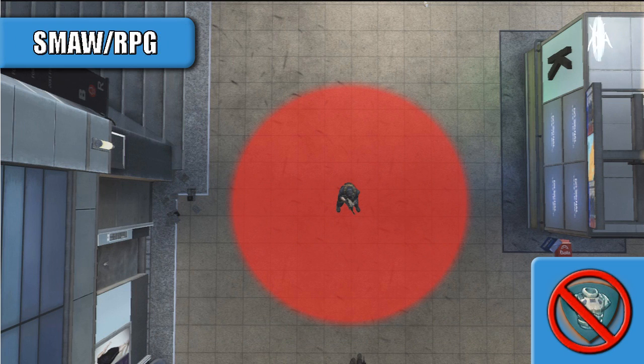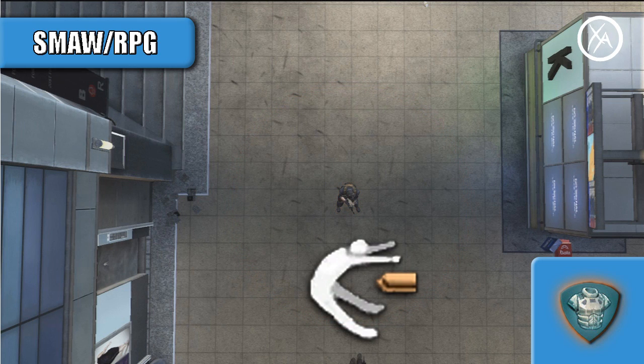Moving on to the SMAW and RPG, they seem to have the exact same explosive characteristics. As you can see, if you don't have Flakjacket on, a rocket anywhere within that kill radius will kill you. With Flakjacket equipped, the only way a SMAW or RPG can kill you at 100% health is with a direct impact.